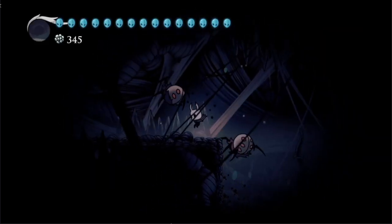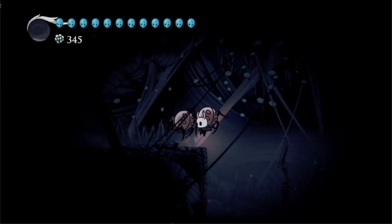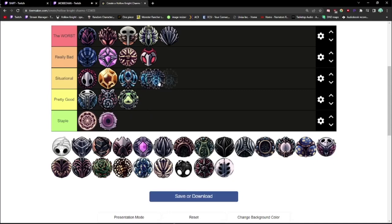I'm going to lump Joni's Blessing, Lifeblood Heart, and Lifeblood Core all together since they all do the same thing to varying degrees. They're useful if you take a lot of damage and want a couple freebies, although in Joni's Blessing's case it's higher risk since you can't heal masks without sitting on a bench. They have no use in speedruns, so they're all situational.